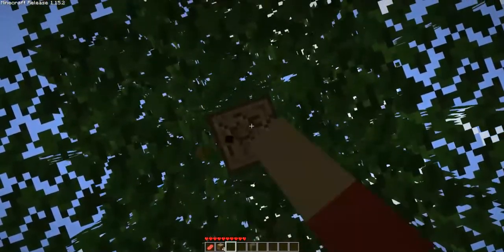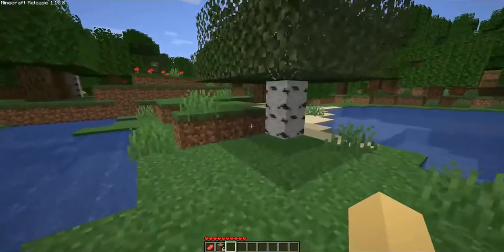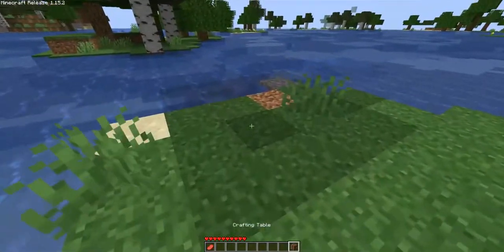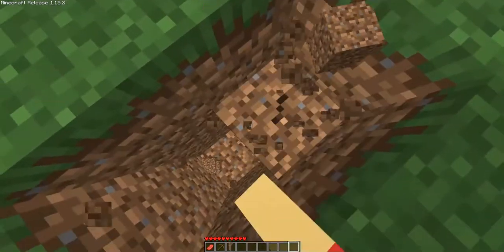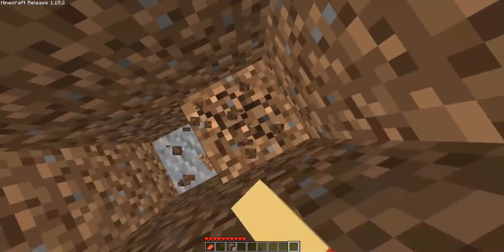One thing that has changed — for better or for worse — is mob AI, and there's no mod that reverts that. Also, in the old school days you couldn't drag items through the crafting grid to place them, but that's not something this mod changes. You can still quick-craft if you want to. If you really want to make it feel like the beta days, you can kind of roleplay it, but I'm not really into that.